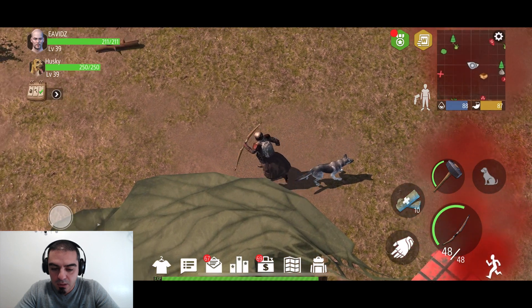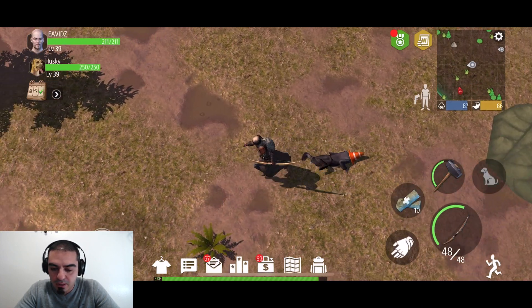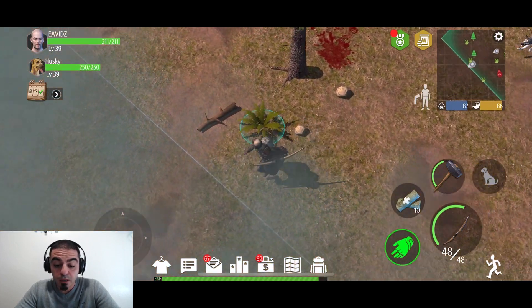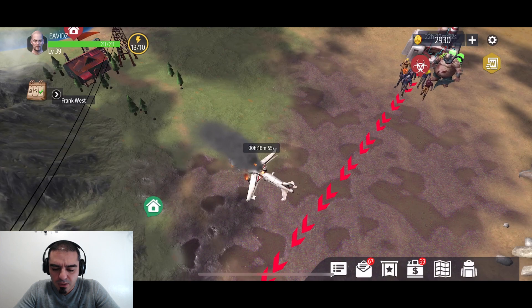Nicely done! We got a machete and some food, the rest I don't want. I got plenty of those. Let's see what this guy dropped — actually I'll take it because I can make bandages. Let's get out of here. When I get a machete I am really excited.